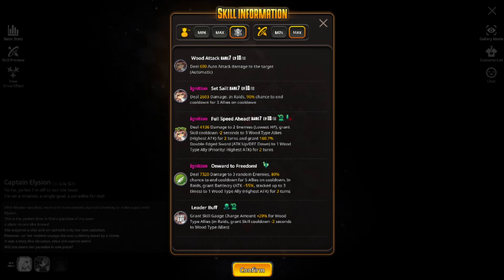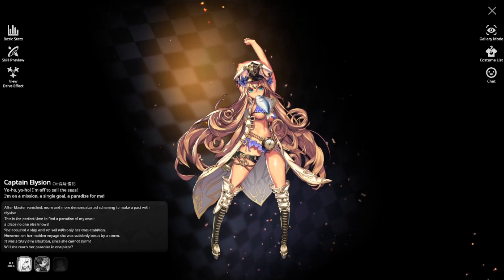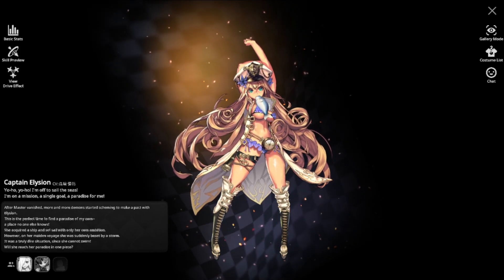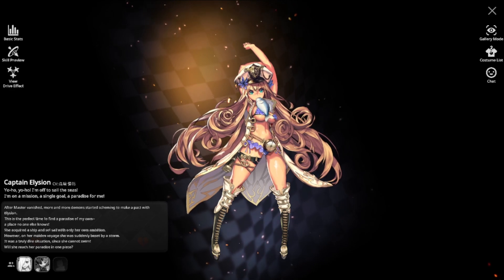I would definitely recommend you all summon for this unit. At minimum, summon for the base copy from her 15 out of 15 guaranteed banner. She scales very well with uncaps, so if you'd like to aim for Elysian uncaps, right now is the best time as her mission pass is active and her solo banner should still be up. Investing into her would be a great option, and now is the best time to ignite her as she is one of the new characters and you'll receive resources in return.